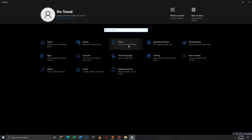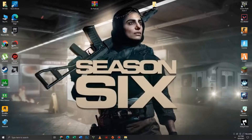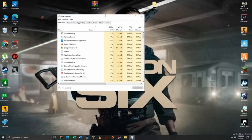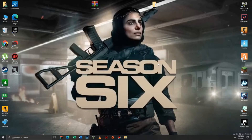Now get back and move to the Gaming section. Turn off the Game Bar and turn on Game Mode. Now close this and open Task Manager to free up your CPU and close useless apps running in the background. My CPU is already free so I don't need to do this.